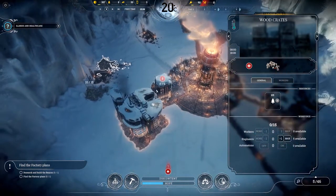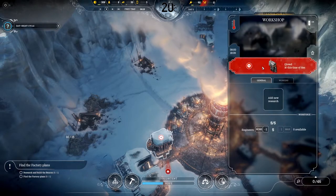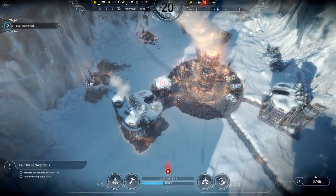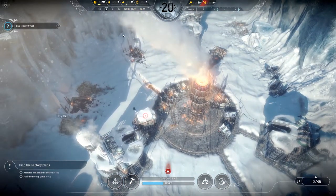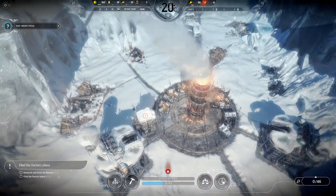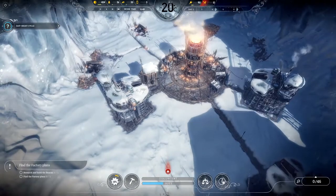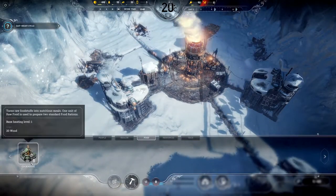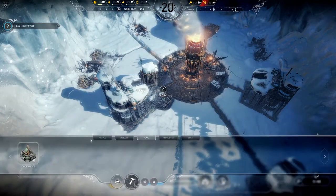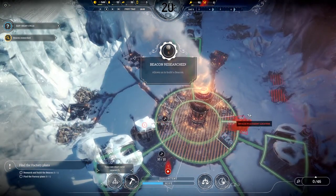There's no workers available. Is there a hunter's hut? I don't think there is one in this scenario. It'll be the beacon I need to build, but I need to employ some engineers. The problem is we don't have any engineers. Wait — there are engineers there. Research set — beacon. Not enough wood though.